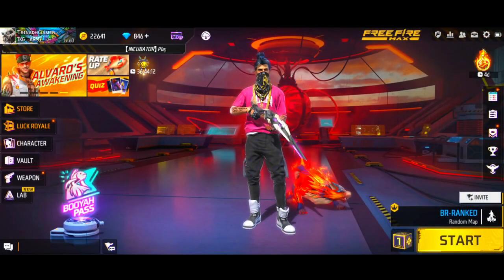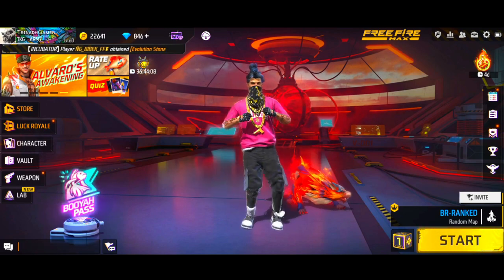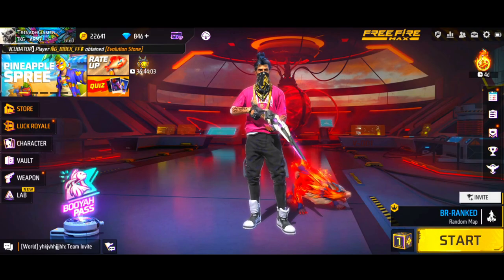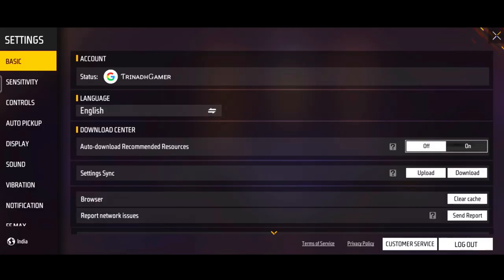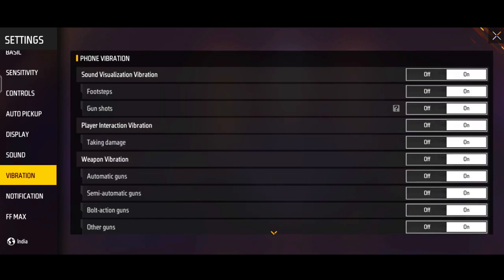First of all, I will open the settings. I will go through the settings and tap the settings.